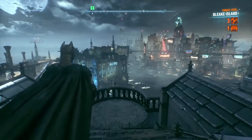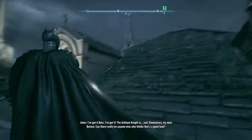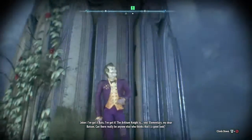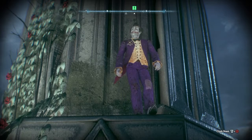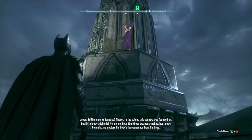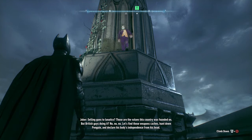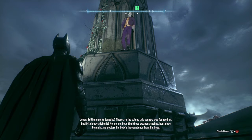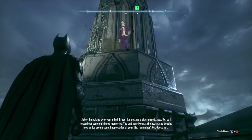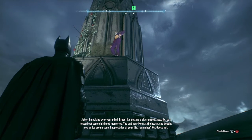So we were supposed to be scanning for the Cloudburst with the Batwing but our search has been preempted. The Joker keeps interrupting — talking about selling guns to lunatics and going after Penguin. He says he's taking over Bruce's mind and even tossed out some childhood memories. Joker, stop talking so I can explain things.